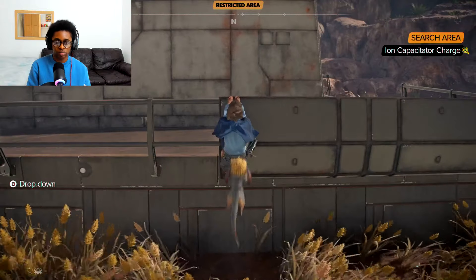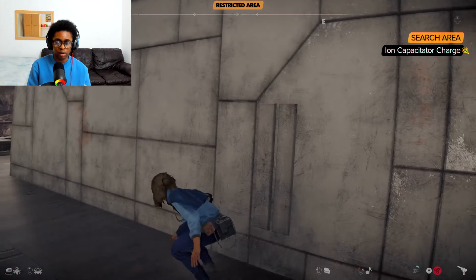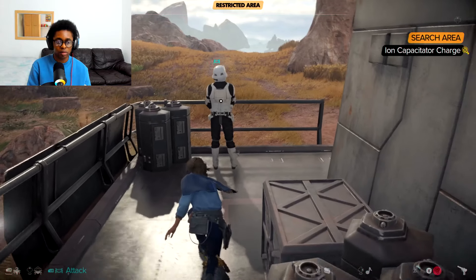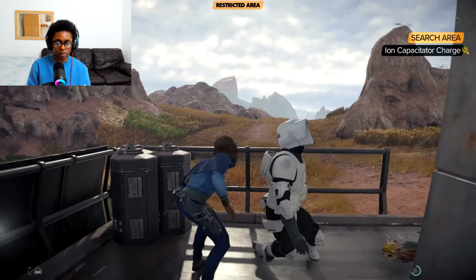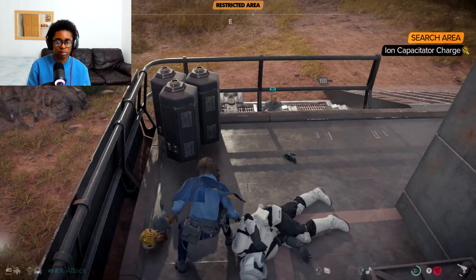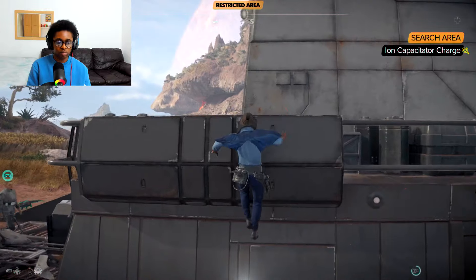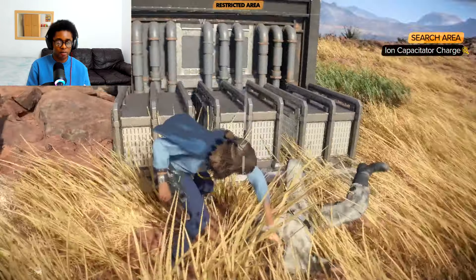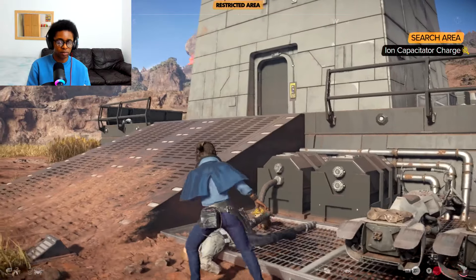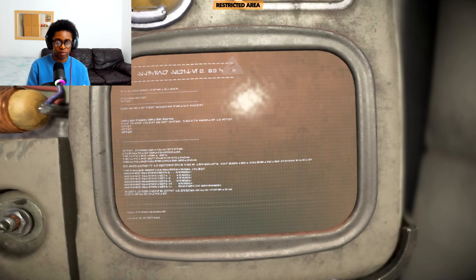I'm going to take that long grass that he was next to, to allow me to parkour. Coast is clear. The reason why I'm searching this area is because I believe that the item could be close by — makes perfect sense if it is. I'm just casually taking them all out. There's a mechanic here and another one there. Let's distract one — Nix, go get him. I'm going to take out the other. Well done Nix! Let's see if we can get inside the tower.